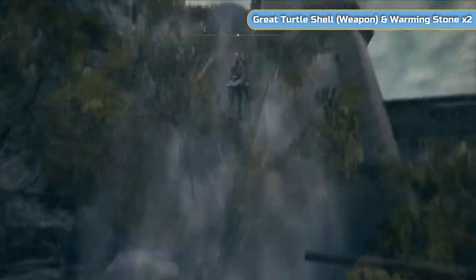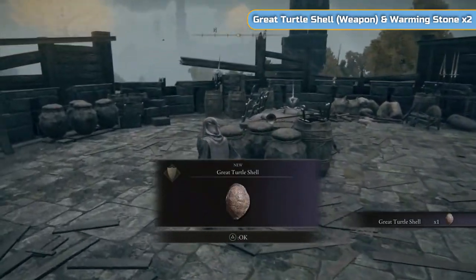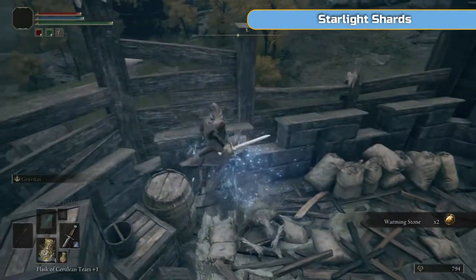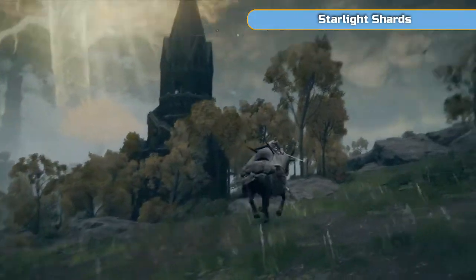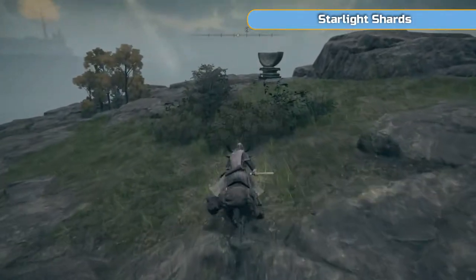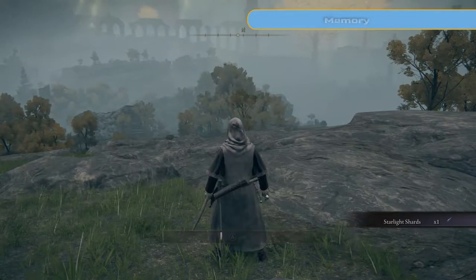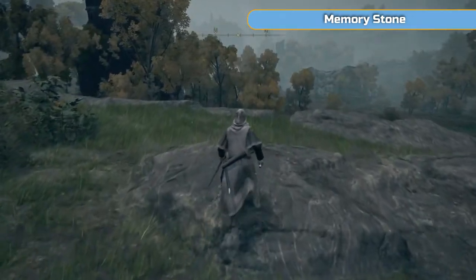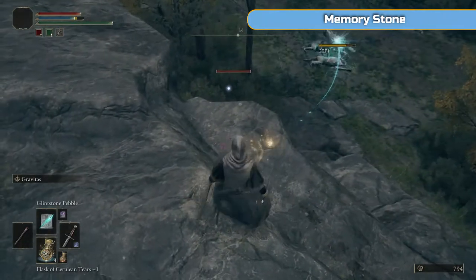I'm going to use the spirit spring here and jump all the way up to get a giant turtle shell, which is actually a shield. The main reason we're doing that is to use the shortcut to get up here, because we're going to go into that tower just to the left. Just grabbing some starlight shards — whenever you see one of these satellite-looking things, there's going to be a starlight shard in front of it. These are one-time use items that you can crack and your FP will fill up slowly. Only use them in emergencies because they're quite rare.